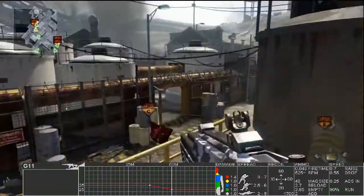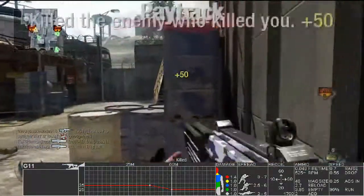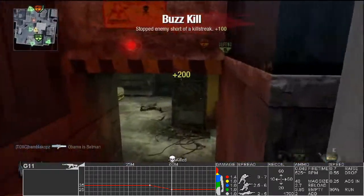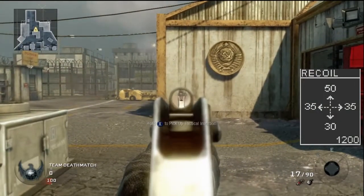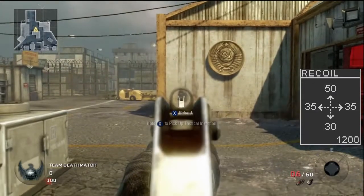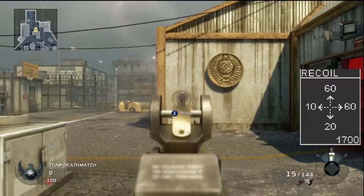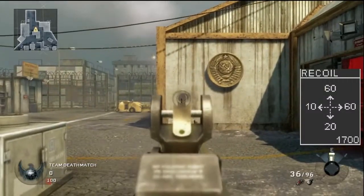We've all gotten plenty of hit markers with the M16 and the G11, even after 1, 2, 3, 4 burst shots before finally getting the kill. Accuracy and fire rate are the two main factors. The kick of the M16 is absolutely wonderful — all the shots are right down the middle. The G11 goes up and to the right a little bit, but after it's shot it jumps right back to the same spot, so it's not a big deal.